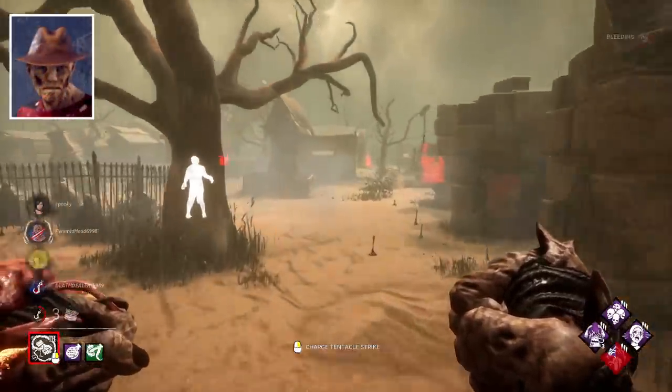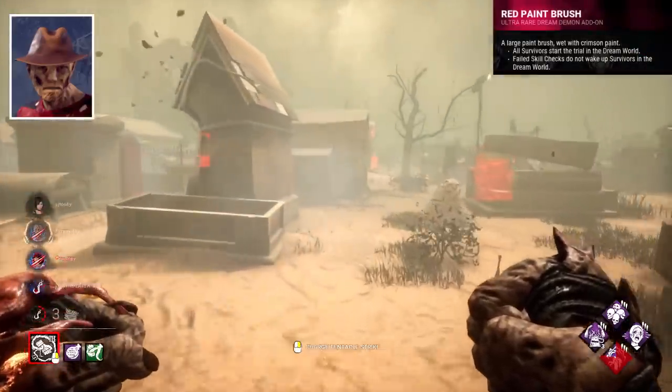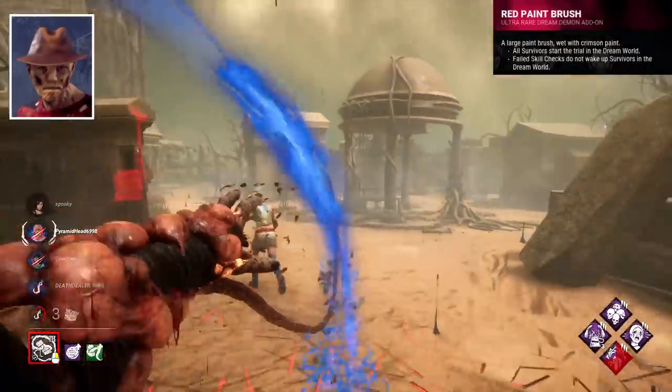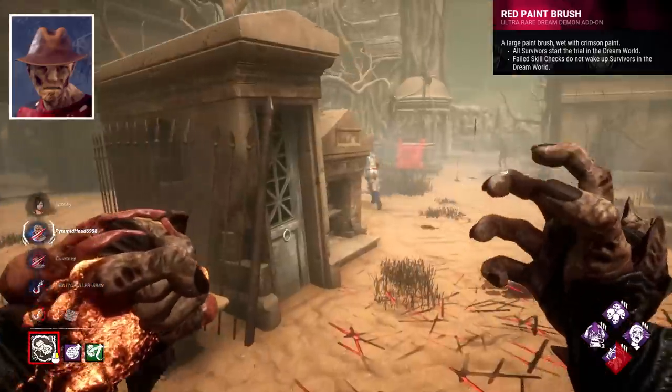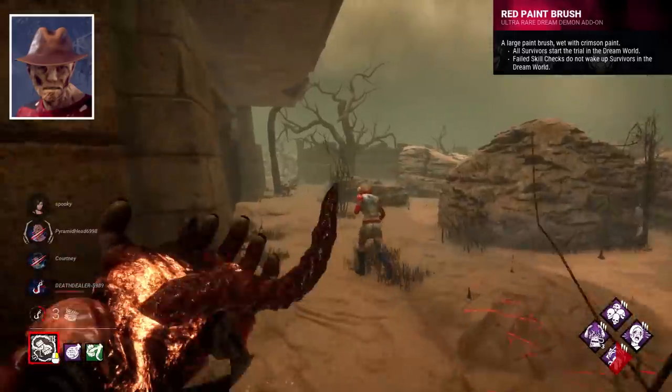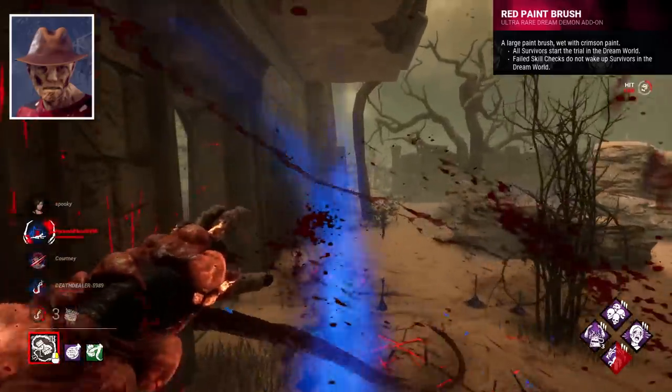Nightmare's best add-on I think is Red Paintbrush. It puts all survivors in the dreamworld at the start of the trial, and disallows them from exiting via failed skill check. Really nice add-on that just strengthens his power and gives you an instant advantage at the start of the game.